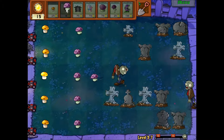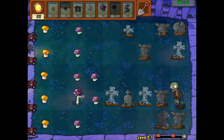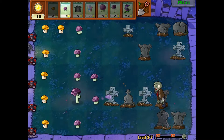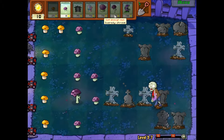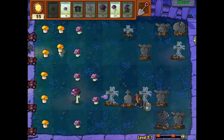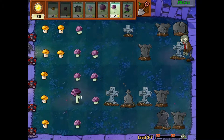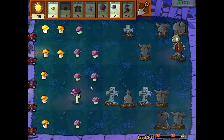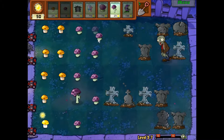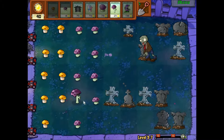Let me show you what the scaredy shroom does. It's a mushroom but it has the range of a pea shooter, and it only costs 25 sun. What'll happen is when a zombie gets within about one square of it, it will stop shooting, pull underground, and at that point it's worthless — it can't do anything, it's not invincible, it just stops functioning.